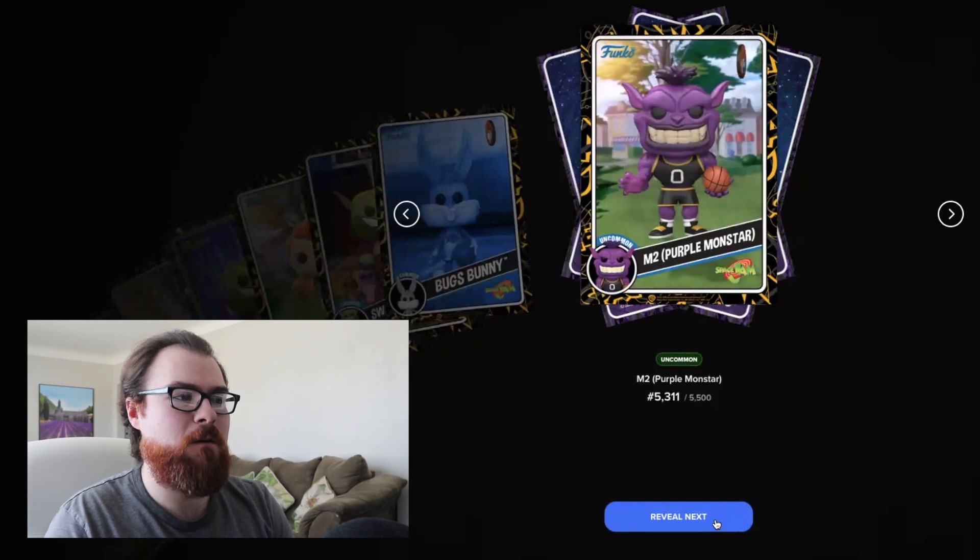Continuing pack three: uncommon Swag Hammer with Nerd Lux, uncommon Marvin the Martian, common Swag Hammer, common Lola Bunny — would have been nice to pull that legendary — common M3 Blue Monstar with a nice blue background, another common M3 Blue Monstar, and the last card is a common. Pack three summary: two different Bugs Bunny commons, uncommon, common, uncommon, epic Daffy Duck, common, rare, common, another epic M2 Purple Monstar, two uncommons, and then several commons including some new ones, which helps toward completing the royalty.